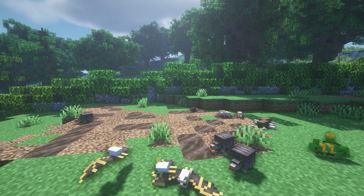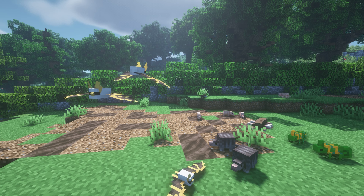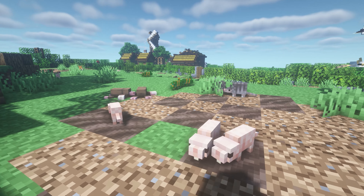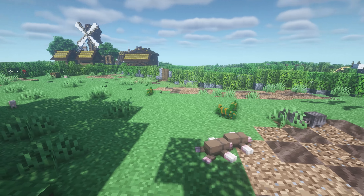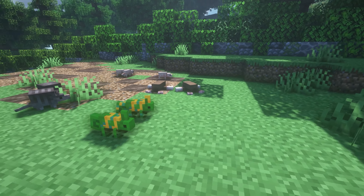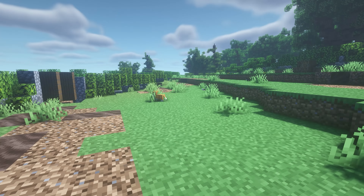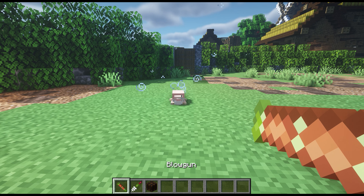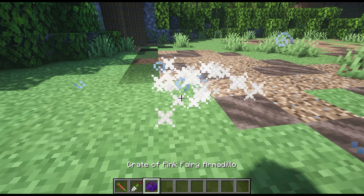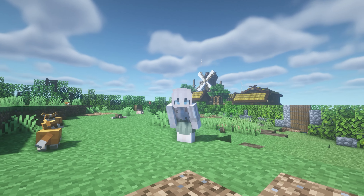Up next we've got the mod Ambient Additions. This adds ambient creatures to the world as well as utilities to capture them. Here are some of the creatures: little armadillos, little fruit bats, little moles — they're adorable — and little geckos. In order to capture them, you can use a blowgun. It will not do any damage but it will give the creature slowness, and then you can shift right-click and pick it up in a crate.